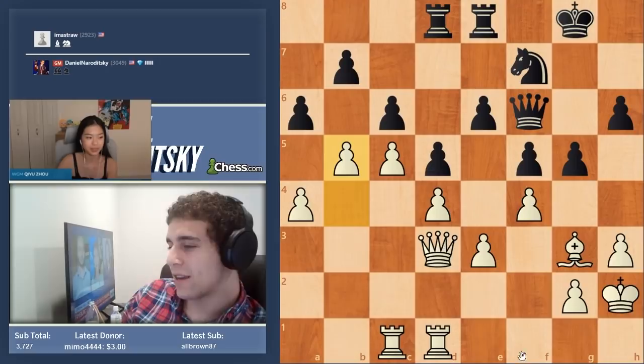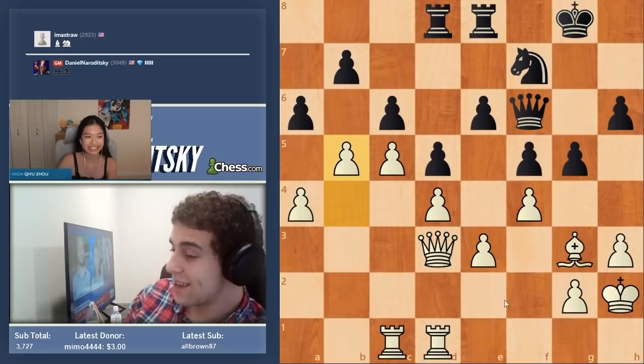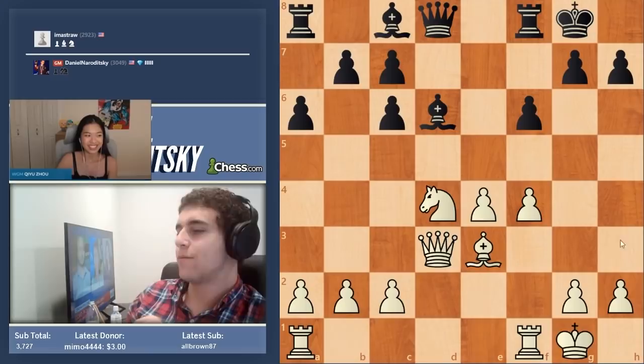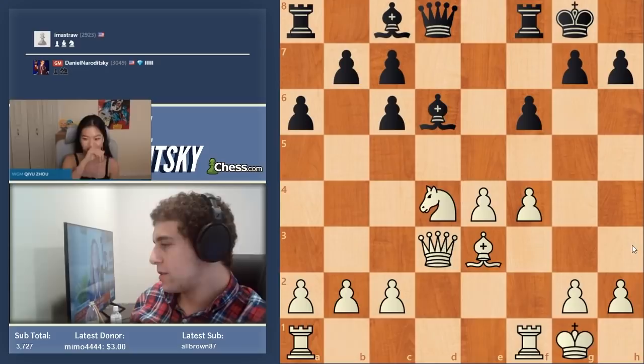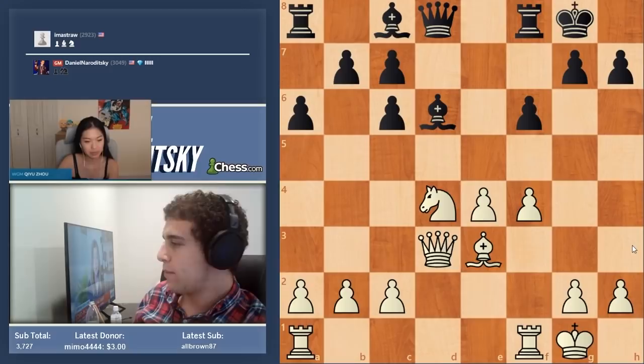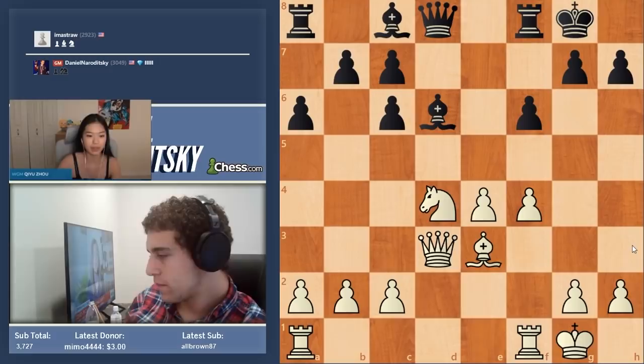Let's practice this with a more classical game — Bobby Fischer versus Wolfgang Unzicker in 1970. Very similar concept. Fischer with the white pieces applied the very same idea, weakening a particular square to make a great deal of positional gain. It's white to move. What comes to mind?